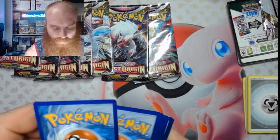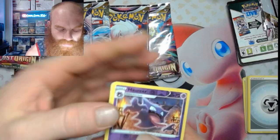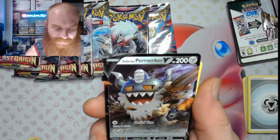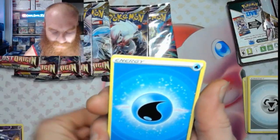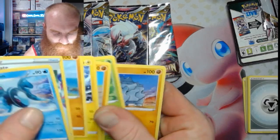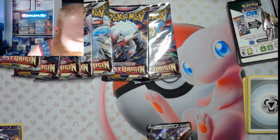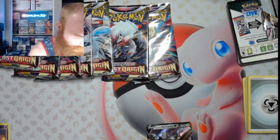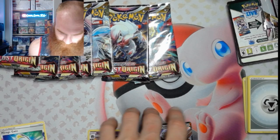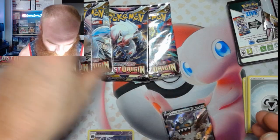Alright, one, two, six — going the quick way. We got a Haunter reverse and a Galarian Perrserker V. Not a bad way to start, fam — good stuff. Let's get this all sorted real quick. Nice little V to start off.